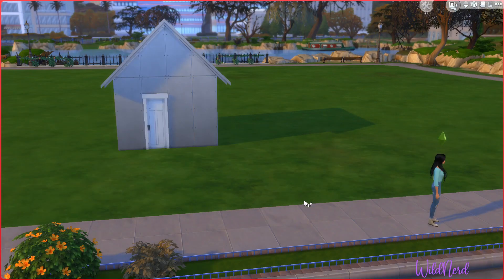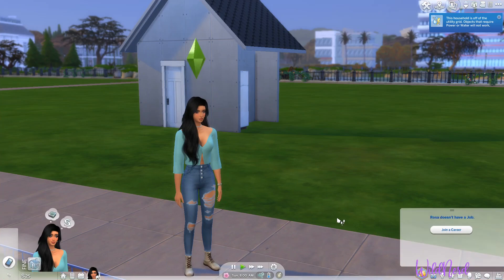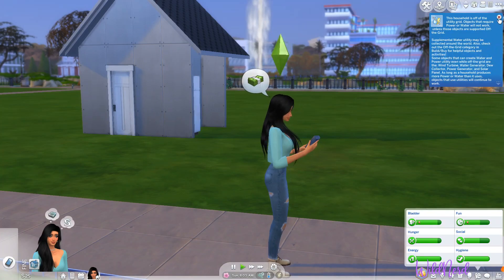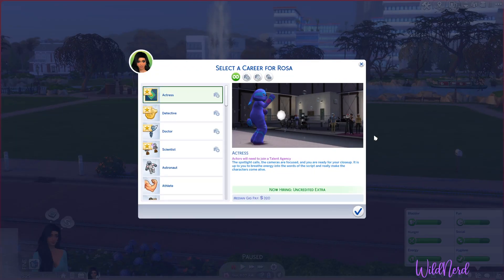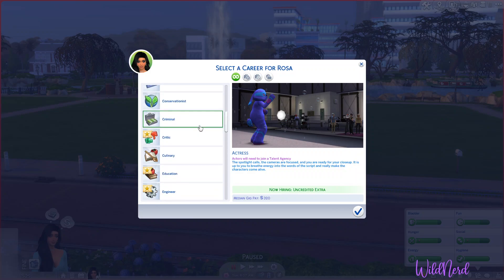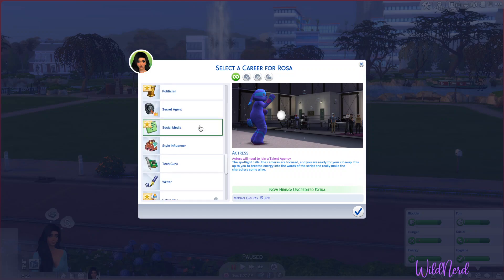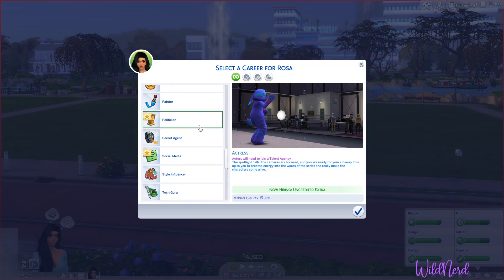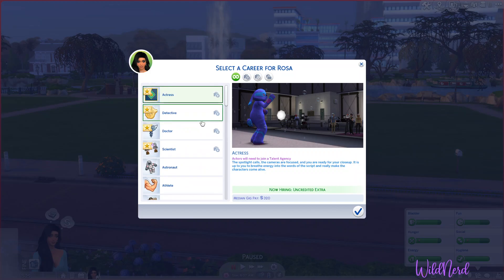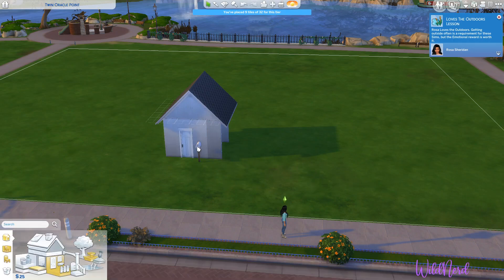Alright, and that's our little house for now. And then we'll get Rosa here a job. I don't know what I want to have her do though. She's a curator, so she wants to collect a lot of things. You know what? We'll wait on getting a job. I do want to move this mailbox though, because I always forget where I put it. Let's take it closer to the door for right now.